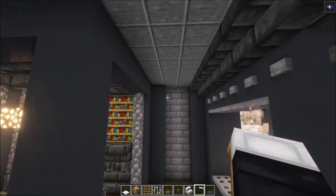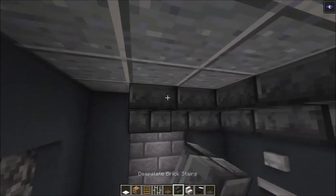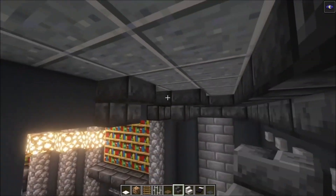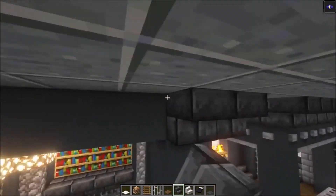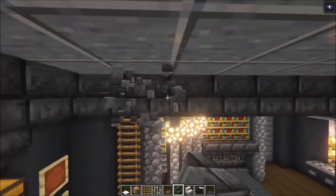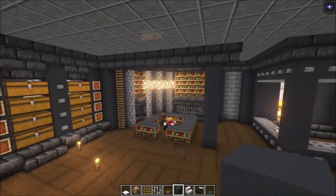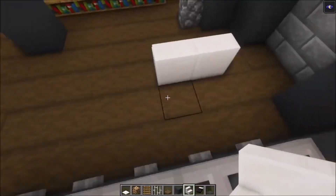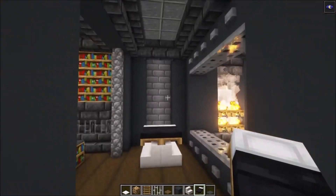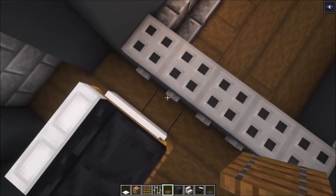This is actually a perfect place to make a bedroom. You want to start off with some stairs going across, then make sure that you connect these two sides together. After that, if you want to, you can even add one more row of gray concrete underneath. Then add your stairs, and add your beds on top. Then take your trapdoors and place them in.